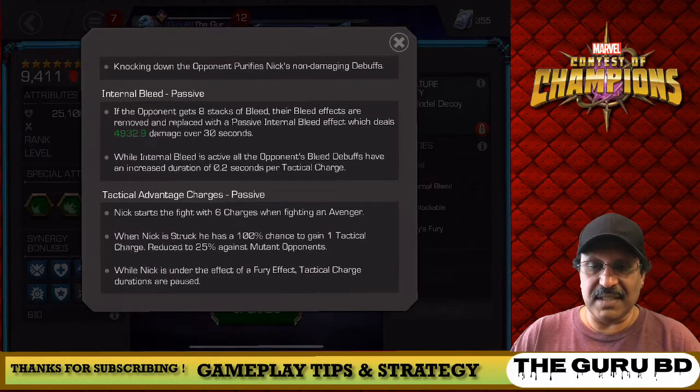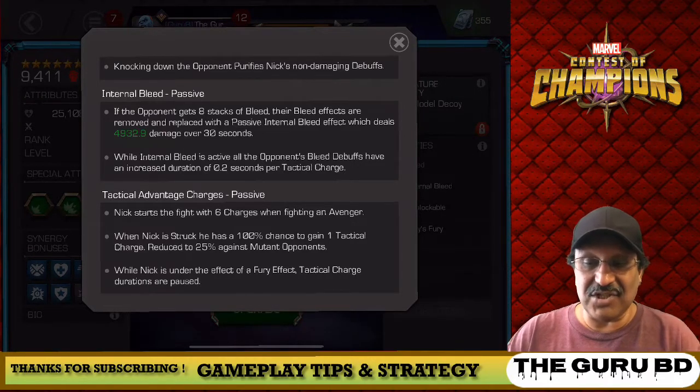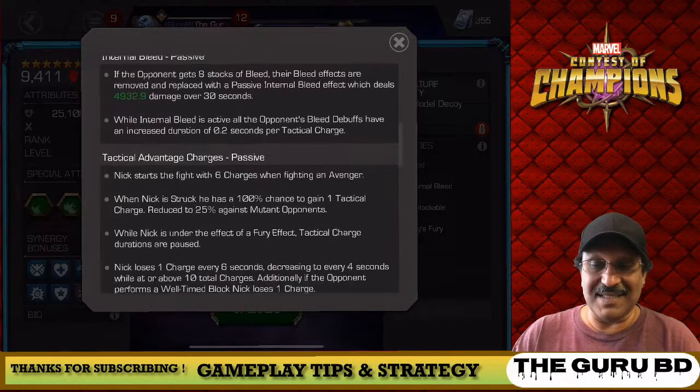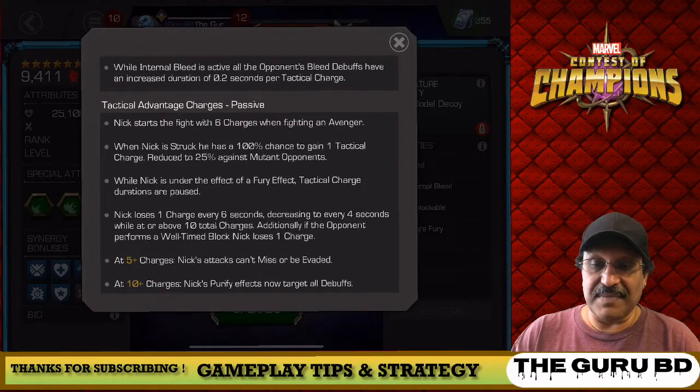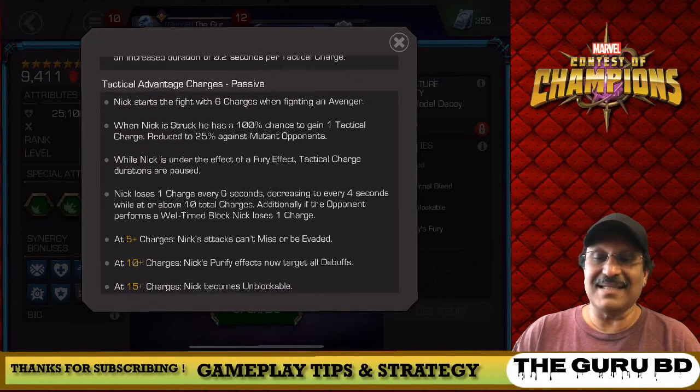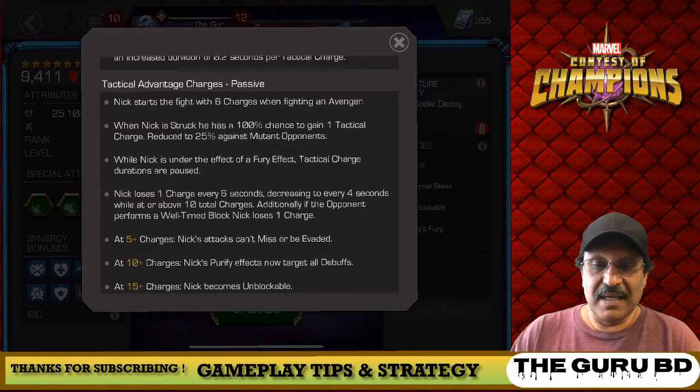The five-star is seven stacks when that turns into an internal bleed, so we need to go to eight stacks for this six-star. Tactical advantages: Nick starts the fight with six charges when fighting an Avenger, so anytime he's up against an Avenger you already have six charges, making him practically impossible to evade. At five charges, Nick's attacks cannot miss or evade. At 10, Nick purifies effects targeting all buffs. At 15 plus, Nick becomes unblockable.